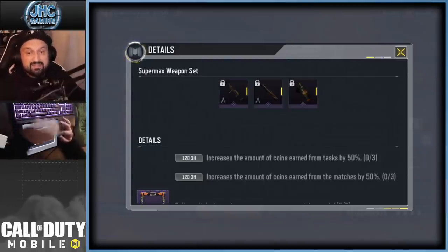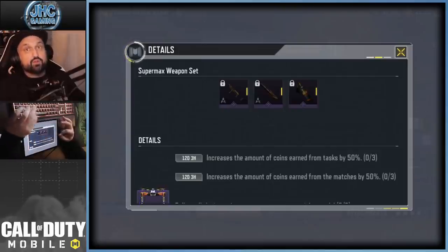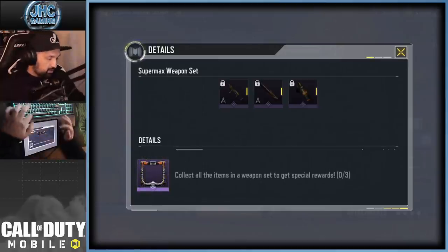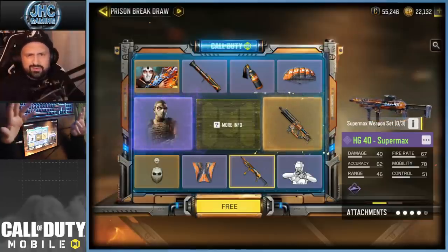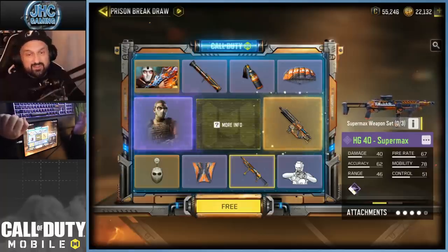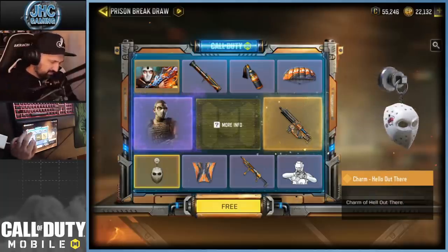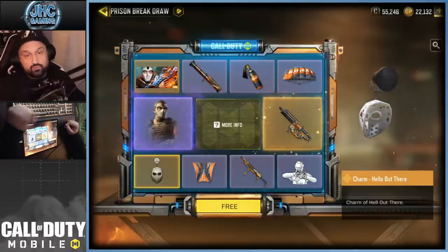With the full set, you get 50% extra coins when doing tasks for anniversary coins, and another 50% extra while playing matches — helping you get to the leaderboards, maybe for the Merc 5. If you have all three, you also get a bonus frame. We're going for the set and the soldier, but probably skipping the weapon since I grind gold, Damascus, and beyond. We also have a new skull crush emote, a charm, the 'Hello Out There' calling card, a parachute, and wingsuit.